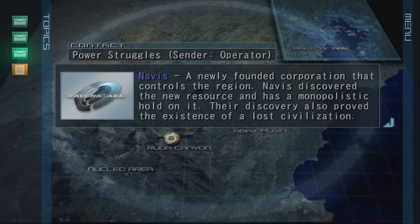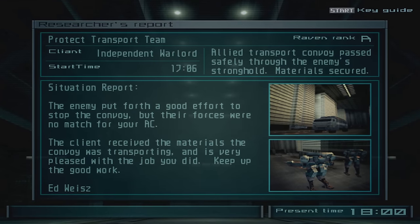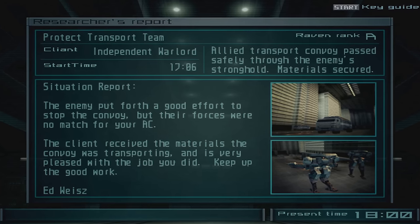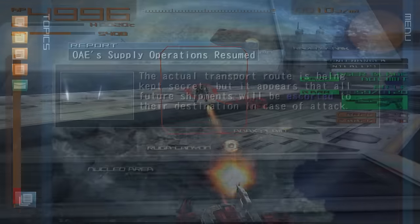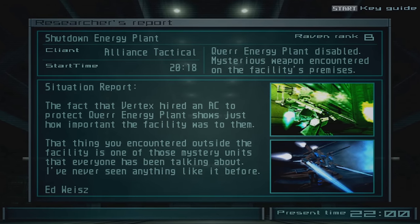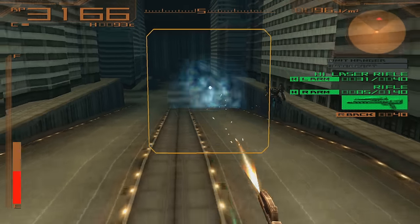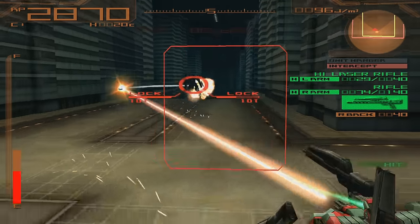Another thing from Nexus that's somewhat intact but completely different is the news bulletin system. These have been changed to a short debrief after each mission that explains how your actions have affected the conflict at hand, and these are great. They accomplish the exact same thing the news bulletins did in Nexus, but instead of being a general report written for the public, these are specifically written for your Raven to understand what they've done and what they should do moving forward. It's a great example of taking an existing system and condensing it to be more focused without removing the core purpose.